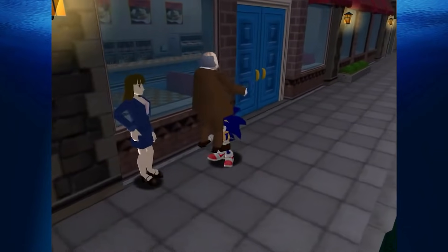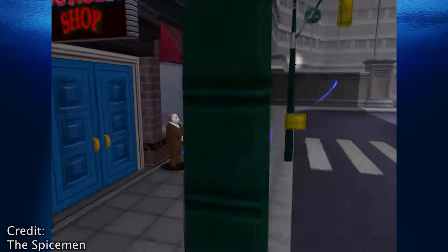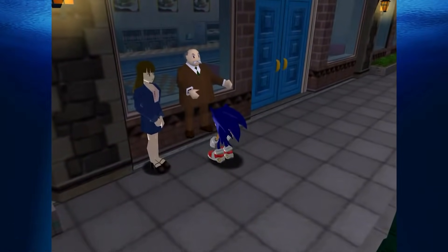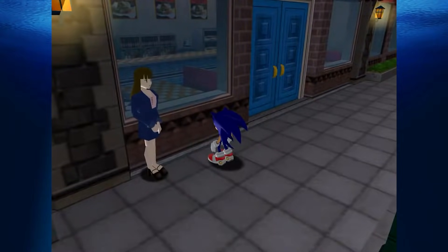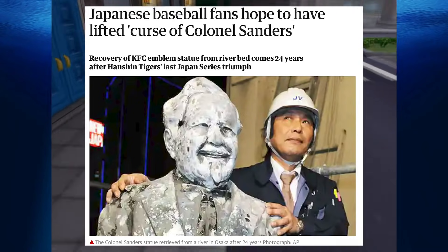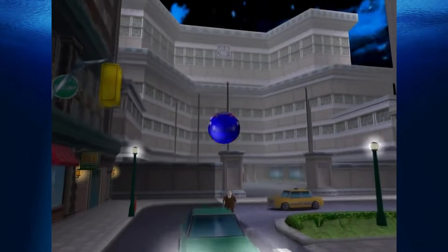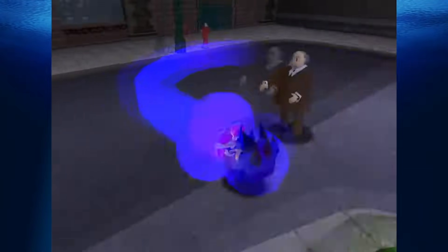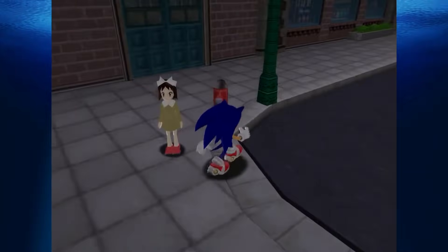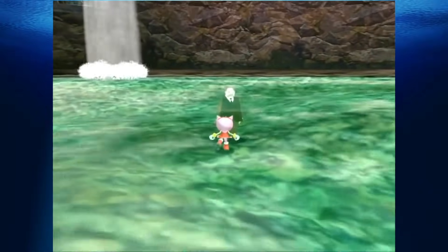Curse of the Burger Statue: The Burger Guy statue is probably a reference to Colonel Sanders of KFC. One NPC in Station Square, a girl who's intimately familiar with the statue, tells you never to throw it in the river. This is a reference to the Curse of the Colonel, a Japanese urban legend which claims that the Hanshin Tigers were cursed by the ghost of Colonel Sanders after fans threw a Sanders statue into the Dotonbori River. There is also some debate as to whether this statue is actually alive — the statue girl mentions he likes to go on trips sometimes, and in Sonic Adventure DX, you'll find him misplaced in odd locations.